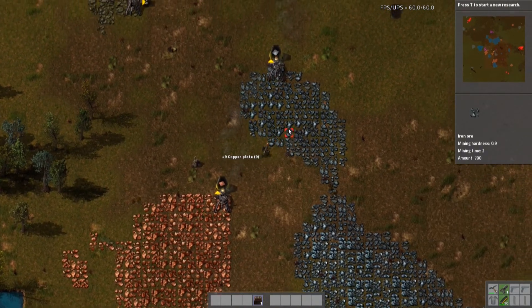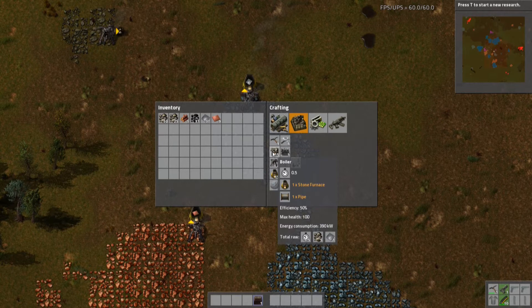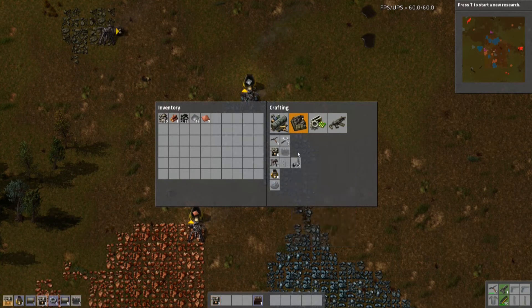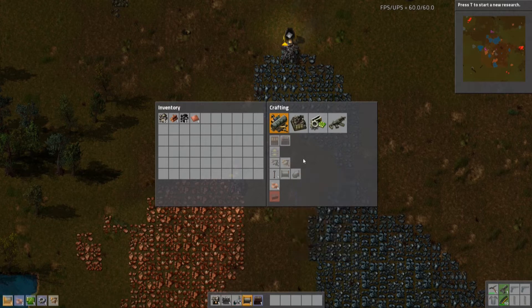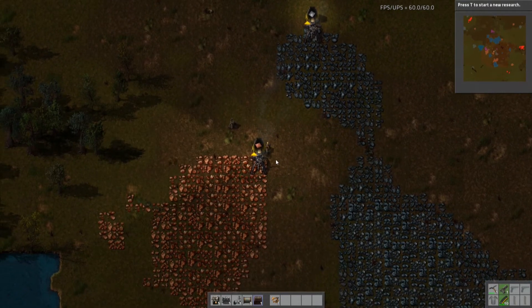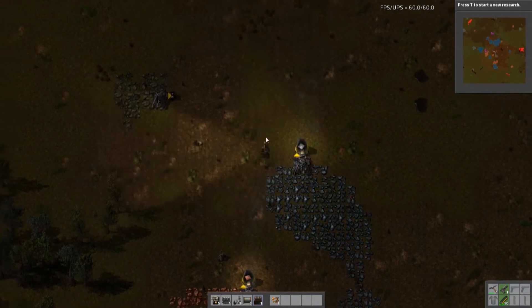I'm going to make five boilers, one steam engine, one pump, and some pipe — I think it's three pipes. I'll need one of these inserters too. You can see all the sub-components right here and the total raw amount of resources at the bottom — it's mostly iron, it's very iron heavy. Let's get the furnace going a little bit.